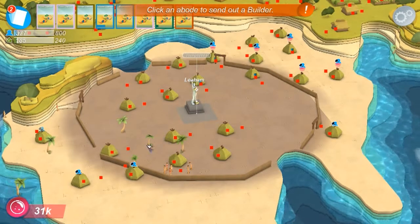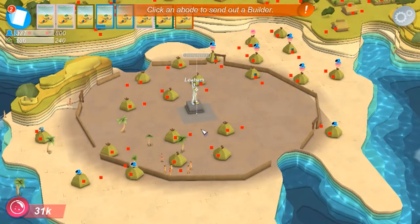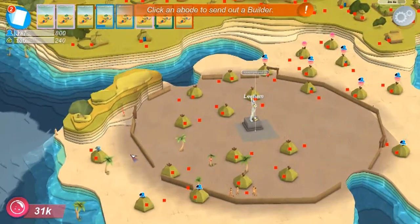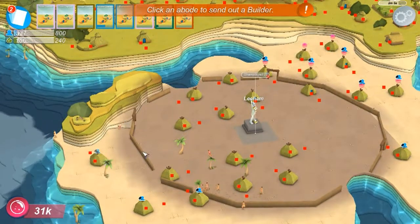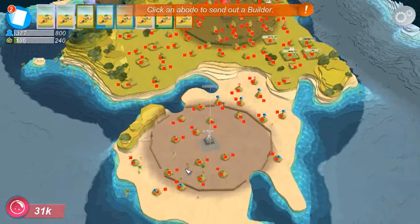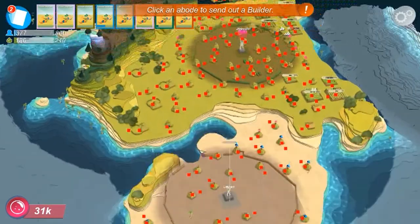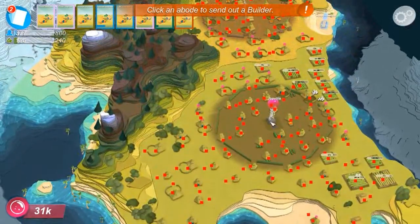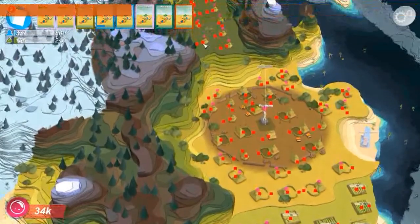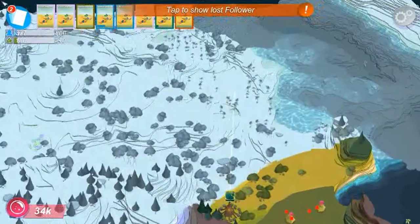I'll leave the trees because I don't need to get more belief — if they use my trees, like that one who's literally running right to the place, that's fine. Lost follower — he can stay lost, I don't care.